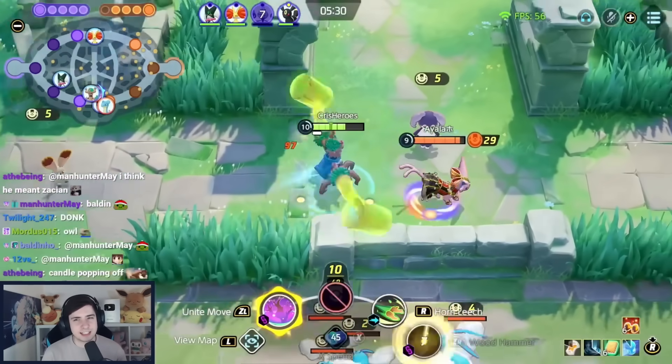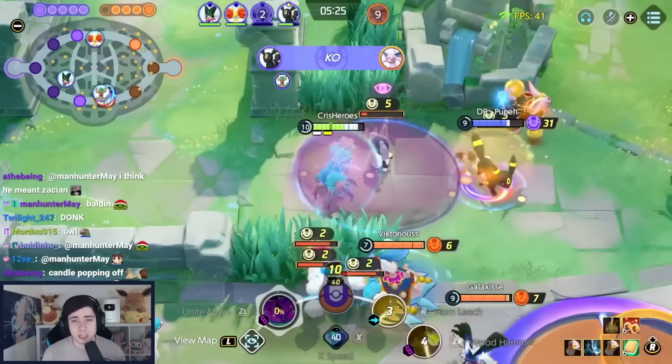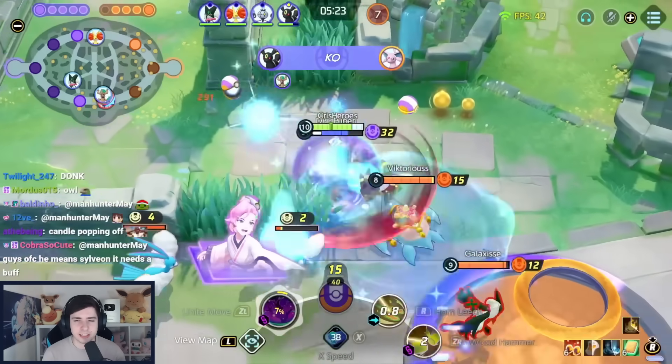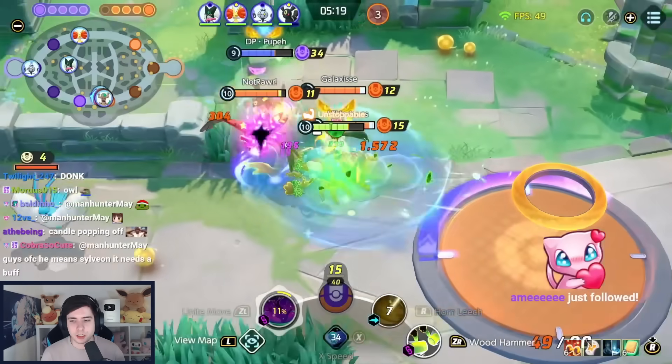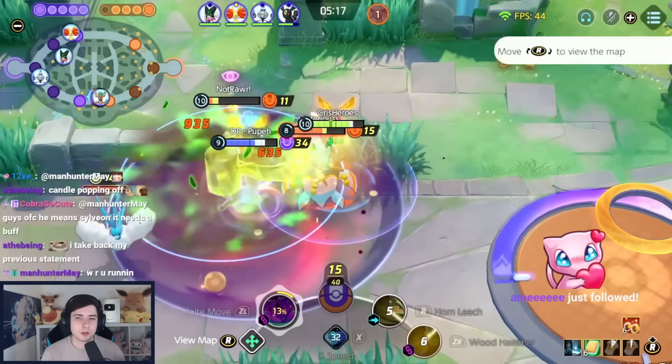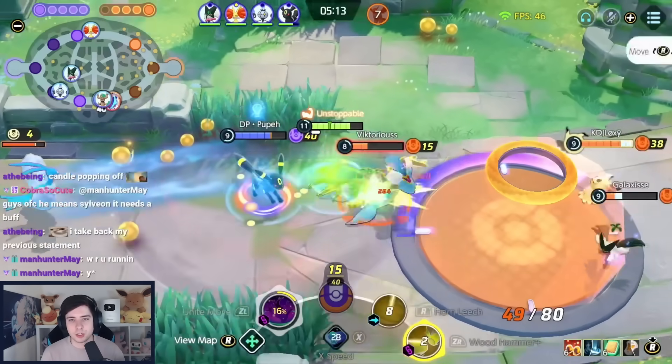Trevenant still feels like such a strong and annoying Pokemon to deal with — every time you play against Wood Hammer and Horn Leech, you notice how miserable it is to play against this Pokemon. I currently like double stacking the most: Attack Weight Cookie and also Resonant Guard. Then 6 Brown and 6 White Emblems, either with X-Speed or Eject Button.